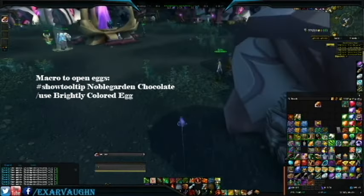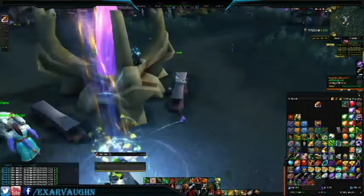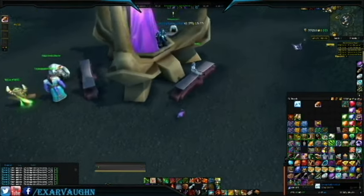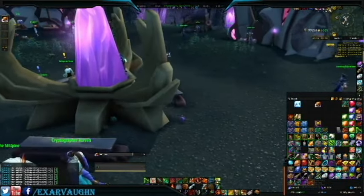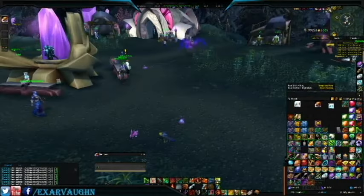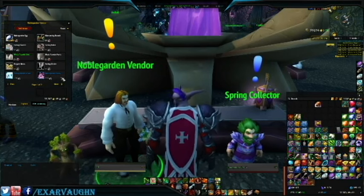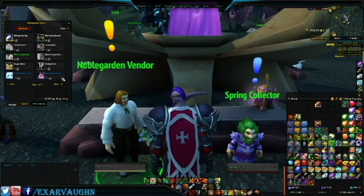As you gather your eggs, you can spam the macro provided on the screen — I'll also provide a link in the description below — to open the eggs quickly. Each egg has about a 94% chance to contain one or two chocolates, and there are very slim chances you'll obtain Noble Garden vanity items and Spring Rabbit battle pets. If you're extremely lucky, you might even loot a Swift Springstrider mount, but the odds are so small it doesn't even have a listed drop rate percentage. Your best bet is to farm the eggs — for each mount you plan to purchase you will need 500 chocolates, and for each Noble Garden Bunny you'll need 200 chocolates. Depending on competition, you should be able to farm anywhere from 500 to 700 or more eggs per hour.